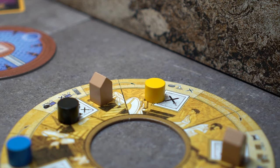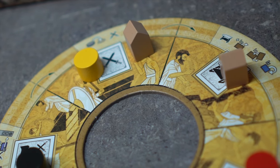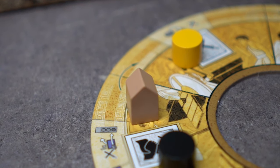Once a guild action is taken, the guild token moves clockwise, unless another guild token is adjacent, then it remains. If a player chooses not to use the guild action, then it remains in place.